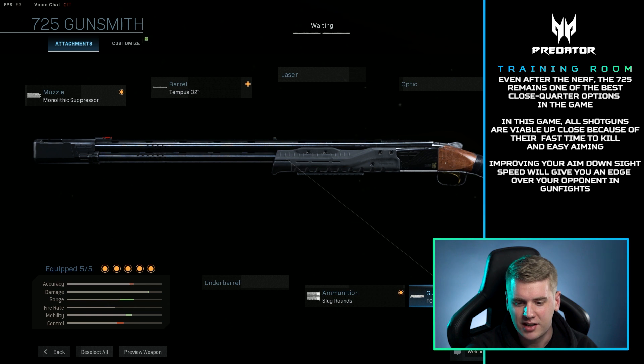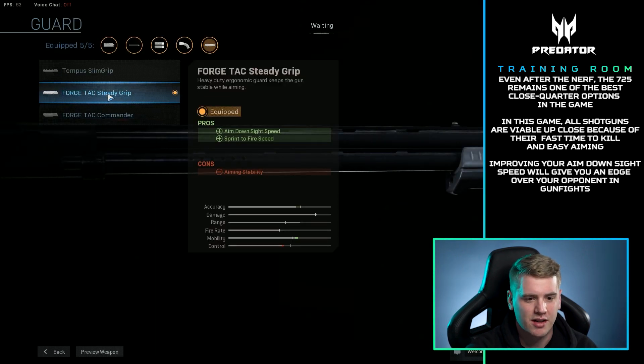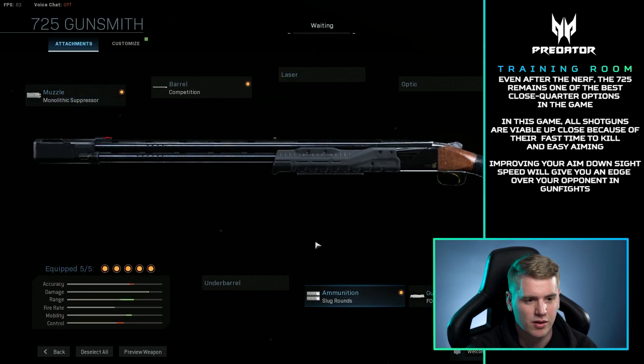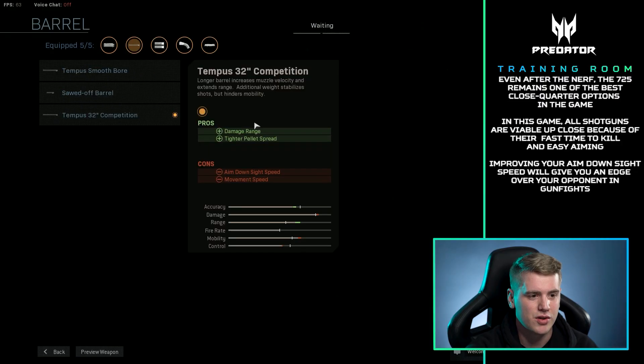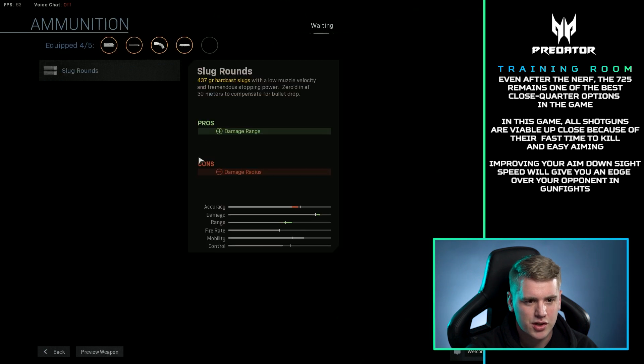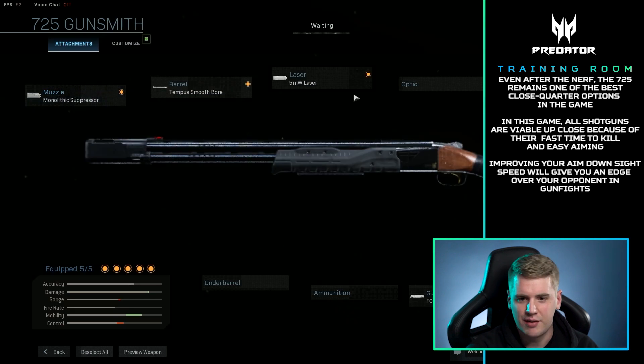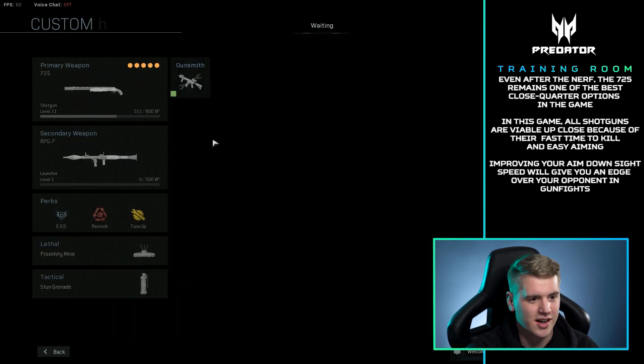And then the last attachment I have on here is the Forge Tac Steady Grip, which has aim down sight speed and sprint to fire speed, so you can aim down sight a little bit faster with those slug rounds. This is a really good long range 725. If you wanted to do the hip fire build, you'd just remove the ammunition slug rounds and toss on a laser or whatever you want to hip fire.